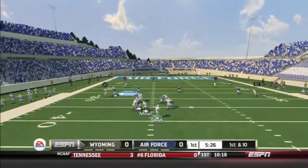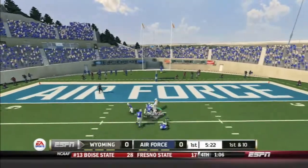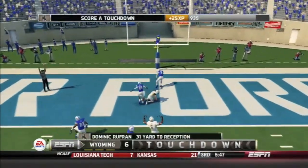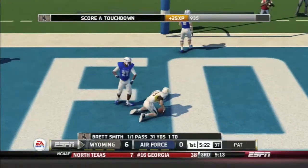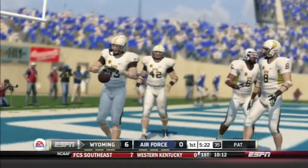First and ten. Smith fakes the handoff, cuts across the middle to Ruffin. Ruffin is not going down — that is a touchdown! 31 yards, first pass of the game. Touchdown, Wyoming Cowboys.